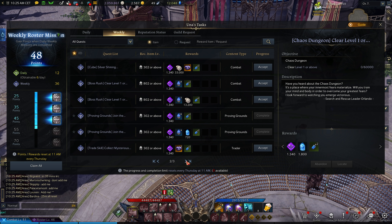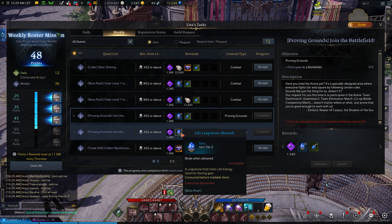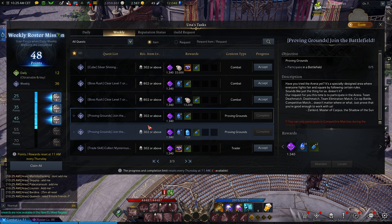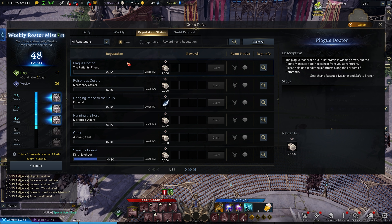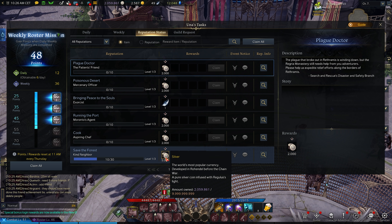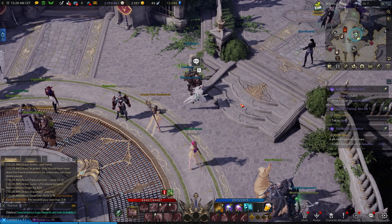Do three dailies every day. For weekly tasks, I've been doing PvP ones — they give decent rewards and there's currently no other reward for PvP. You also have a rep status bar that fills up and gives you some silver when claimed.